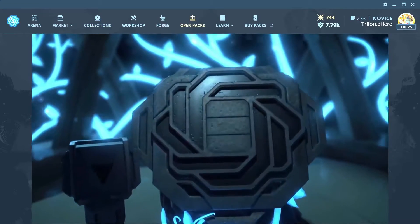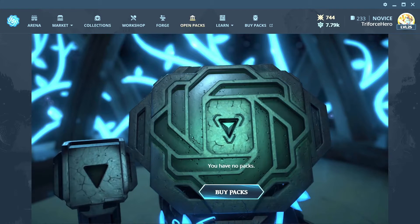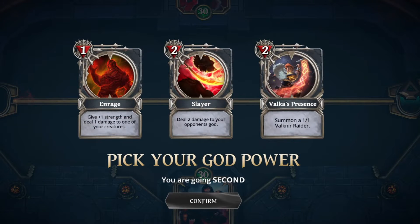Here you can open earned packs or tap on the link to buy packs directly from the website. If you haven't downloaded the game and just want to see how it's played, I'll show you. After selecting a deck and entering a ranked match, I am prompted to pick which god ability I want to use — each has three.